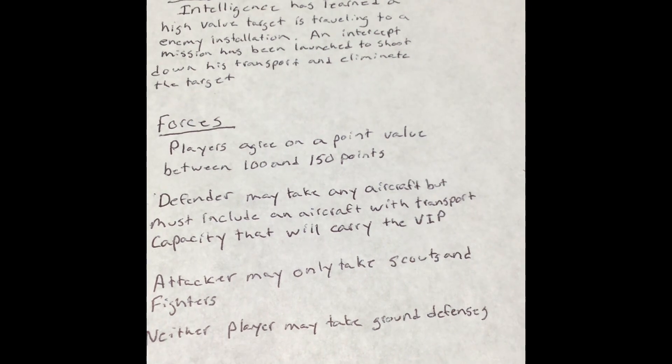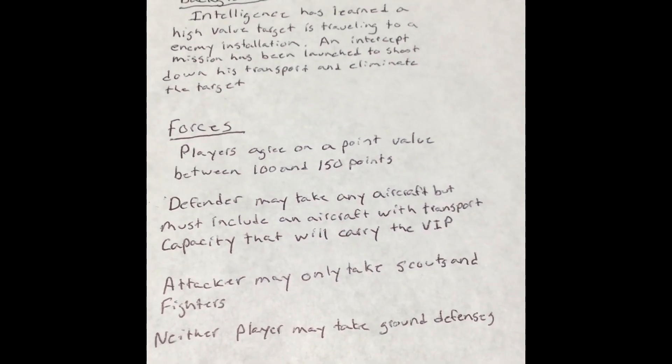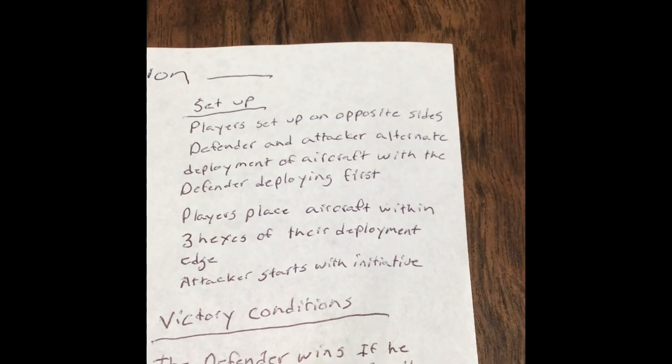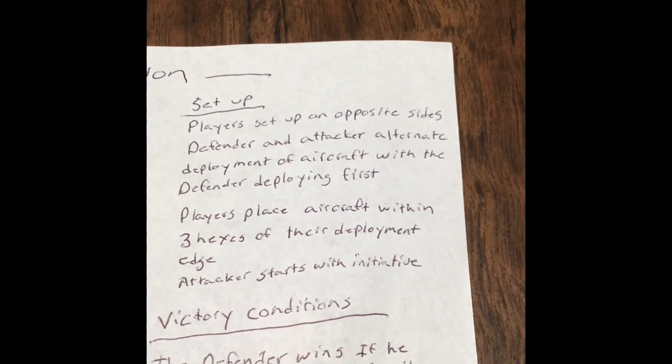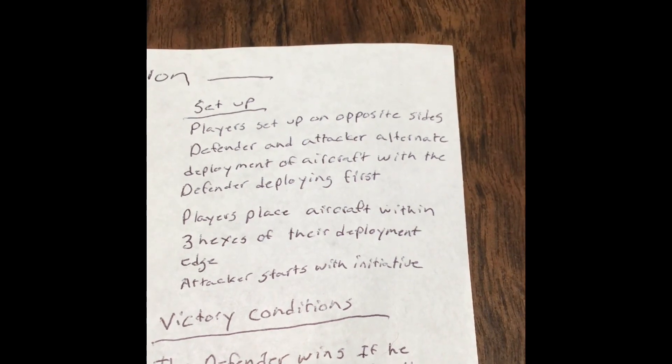The attacker can only take scouts and fighters. Neither player may take ground defenses. The setup is pretty simple — players set up on opposite sides. The defender and attacker alternate deployment of aircraft, with the defender deploying one of his aircraft first.